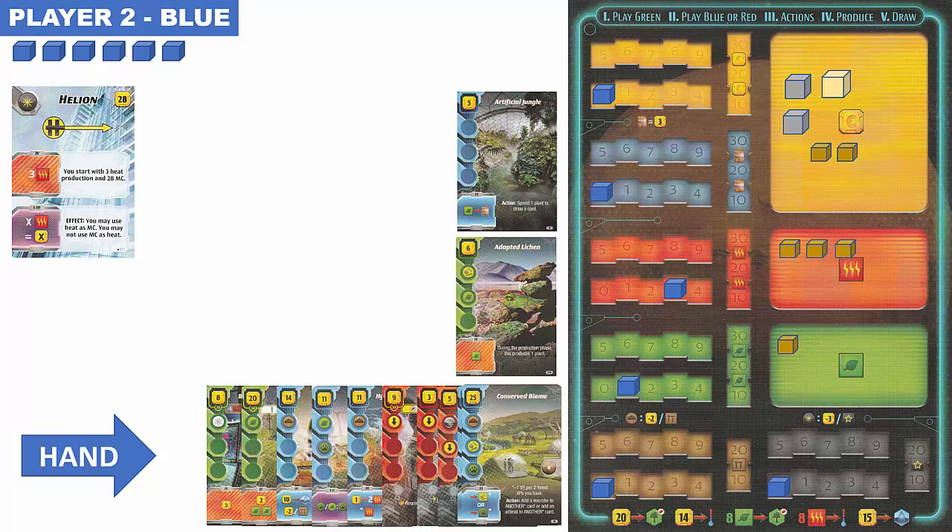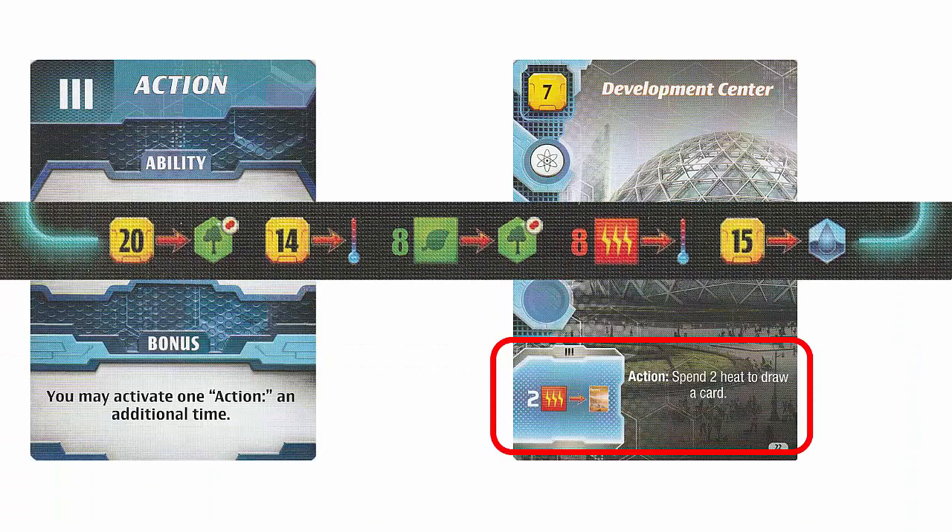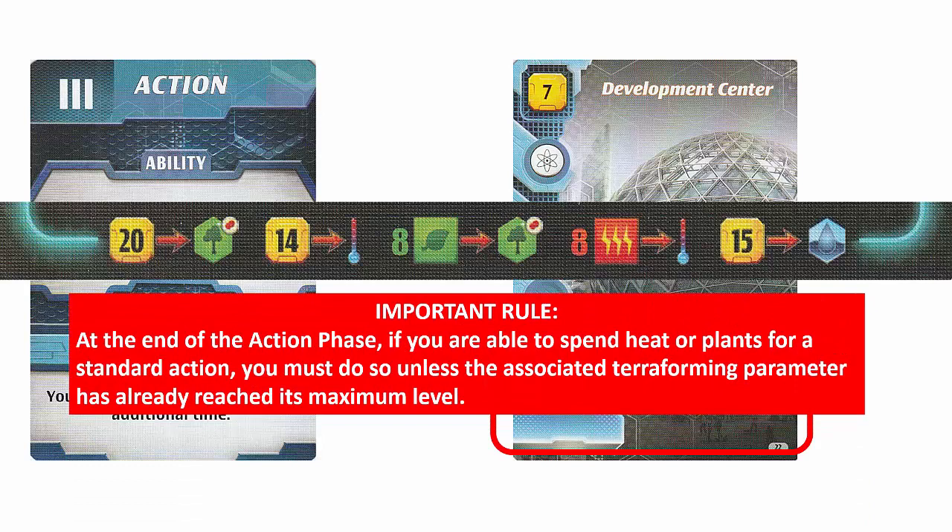This sample playthrough should provide a good overview of how to play each round. You will need to refer to the rulebook for questions about the different symbols, tags, and how to handle additional items such as microbes and animals. When resolving the action phase, you see what project cards in your tableau have action boxes — colored blue with the Roman numeral 3 at the top. You can also take any of the standard actions listed on the bottom of the player board. An important rule: if you are able to spend heat or plants for a standard action, you must do so unless the parameter is already maxed out. You may resolve standard actions any number of times, but may only perform the action on a project card once unless you receive the bonus.